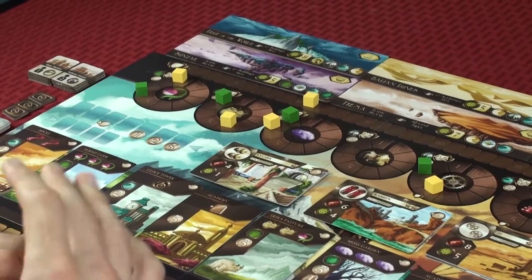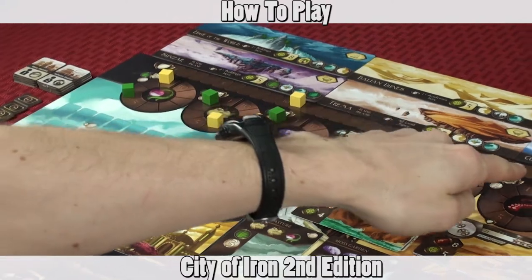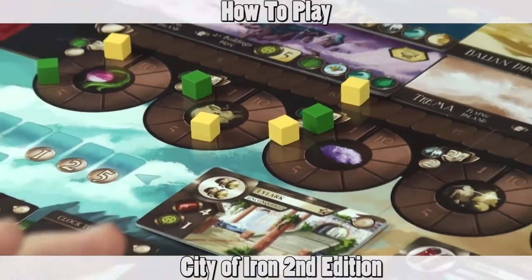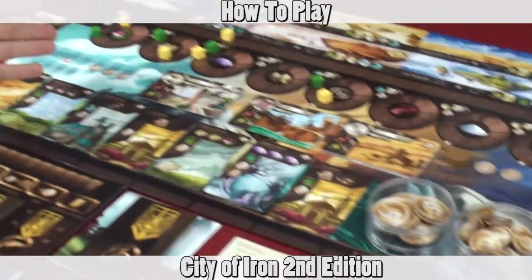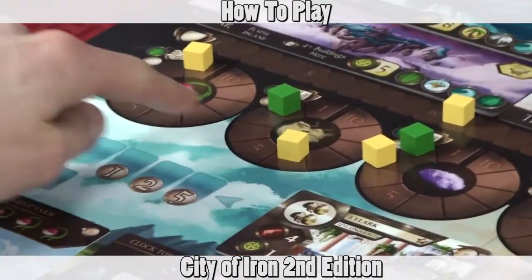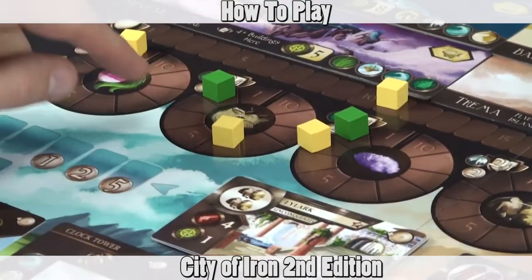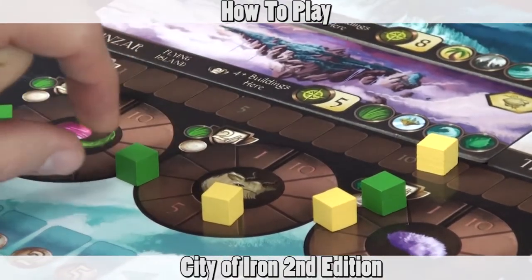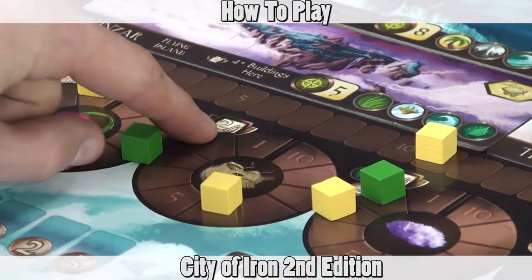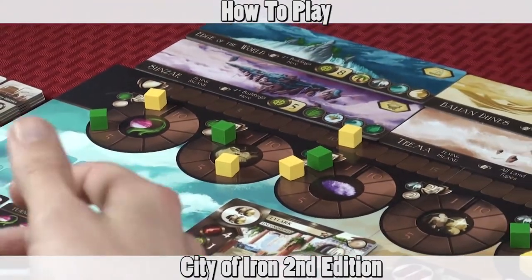This is how to play City of Iron second edition. The object of the game is to collect the most influence points by the end of the game. There will be three scoring phases throughout the game on rounds three, five, and seven. Each scoring phase you'll score points based on where you are on the goods track for each good. For instance, if you are the farthest on the sheep track you will gain two victory points, and if you're the second highest you'll gain one victory point. You do that for every good until every good has been scored.